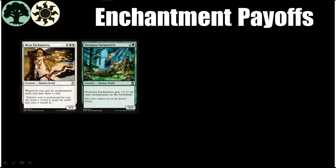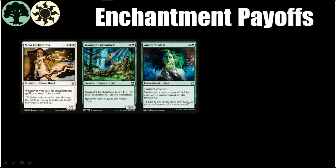At number three we have Ancestral Mask. This card isn't quite as good here as it is in Pauper and other formats, where you can put it on a creature with hexproof. There is not a single creature in this set with hexproof at common and uncommon. But it is still a good card to play when your opponent is tapped out and it makes you swing for a lot of damage if you have really gotten there on the enchantment deck.